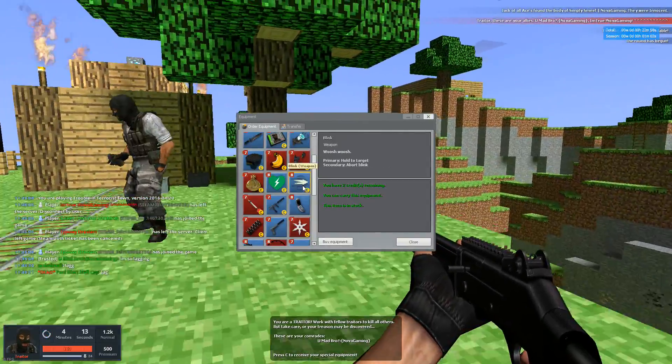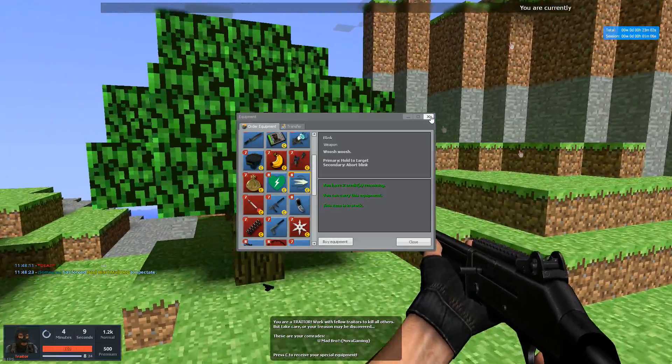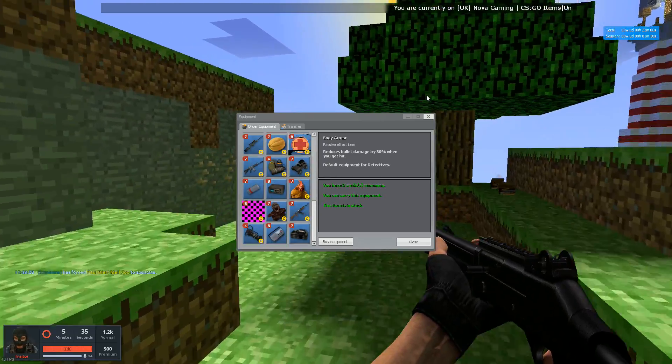See, these are the different weapons. You've got the blink, which was primary hold to target. Secondary is an about-bought blink. There's some kind of teleportation device — I'm not familiar with it.